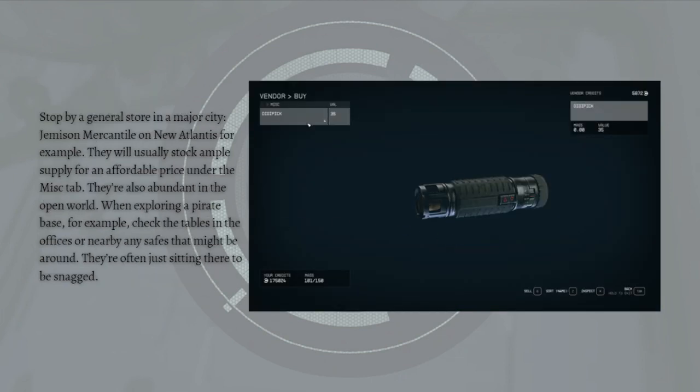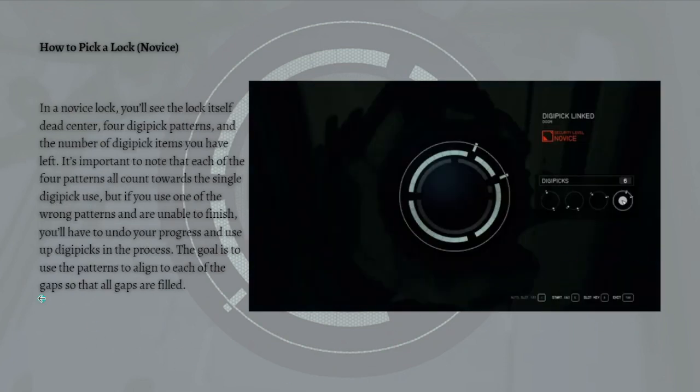If you're running low, you have a few options for obtaining more. You can stop by a general store in a major city — Jameson Mercantile on New Atlantis, for example — where they usually stock an ample supply at an affordable price under the misc tab. They're also abundant in open world areas; when exploring a pirate base, check the tables in offices or nearby cities, as they're often just sitting there to be grabbed.